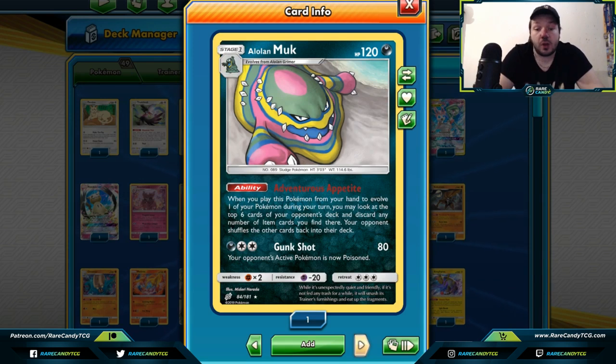Absol is a great way to punish basic Pokemon by giving them an extra retreat cost. You can also use its Shadow Seeker attack, which does more damage depending on how big your opponent's active Pokemon's retreat cost is. Alolan Muk — when you evolve it from your hand, you get to look at the top six cards of your deck and discard any number of item cards you find there, which is especially useful in this format with cards like Pokemon Communication, Acro Bike, Mysterious Treasure, Custom Catcher, and Switch.